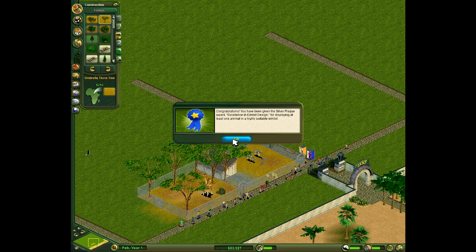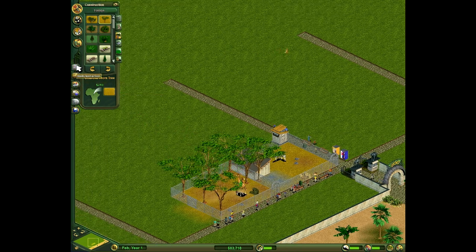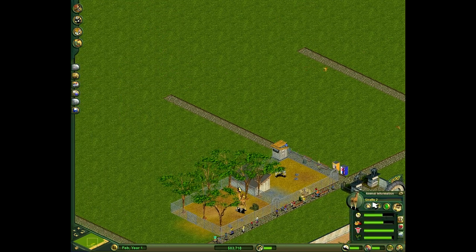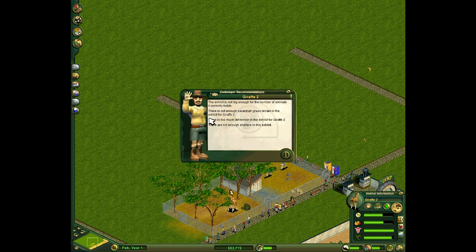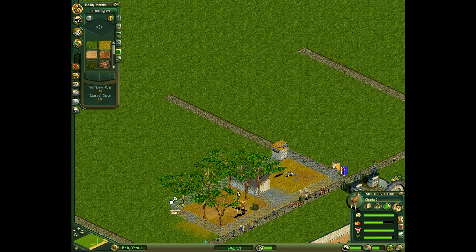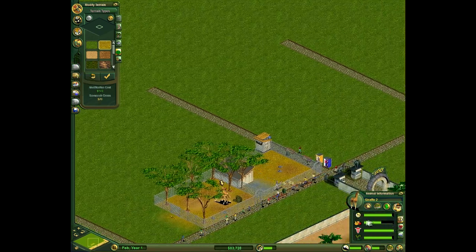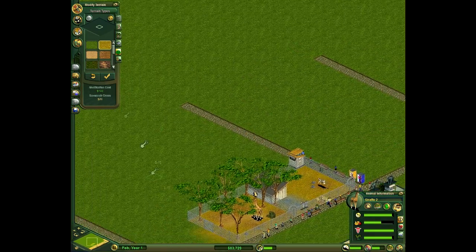Oh, and there we go - we've got an award! Congratulations, you've been given the Silver Plaque award - excellent exhibit design for display, at least one animal in a highly suitable exhibit. So that is a good start. If you click on them - the giraffes - click the zookeeper, it says the exhibit is not big enough for the number of animals, there is not enough savannah grass terrain in the exhibit, and there is too much dirt. There's not enough showers but we haven't unlocked them yet. So the terrain - they want more savannah and less dirt.